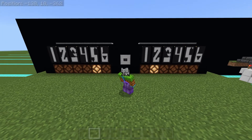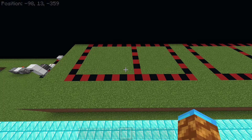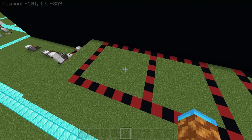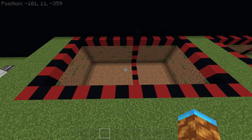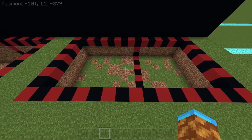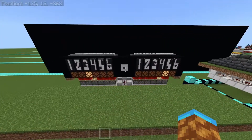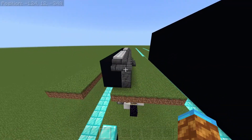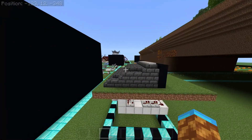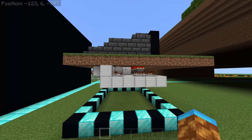Now on to our final design: the fancy redstone lamp dice. If you just want one dice, that's an eight by seven area. If you want to mirror it so that you have two dice, that's a fifteen by seven area. For placement, you either want to dig down five or dig down three. The only difference is that on the dig down five, I'm going to lift the lamps a little bit so that it's easier to hide the redstone.